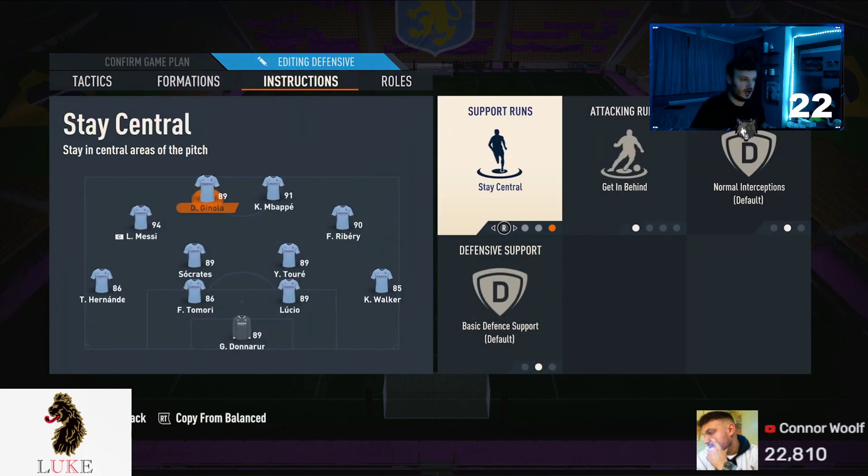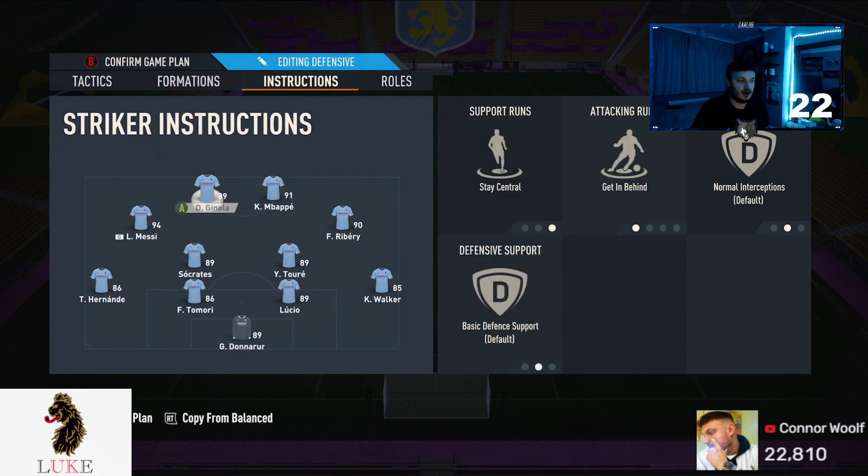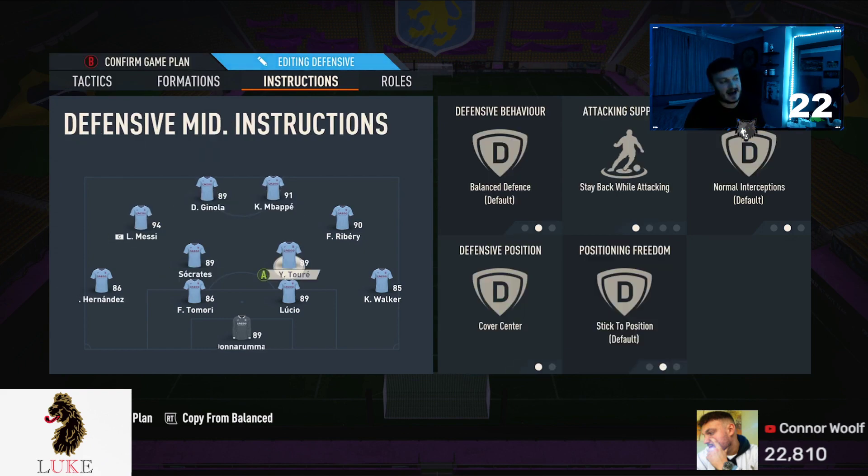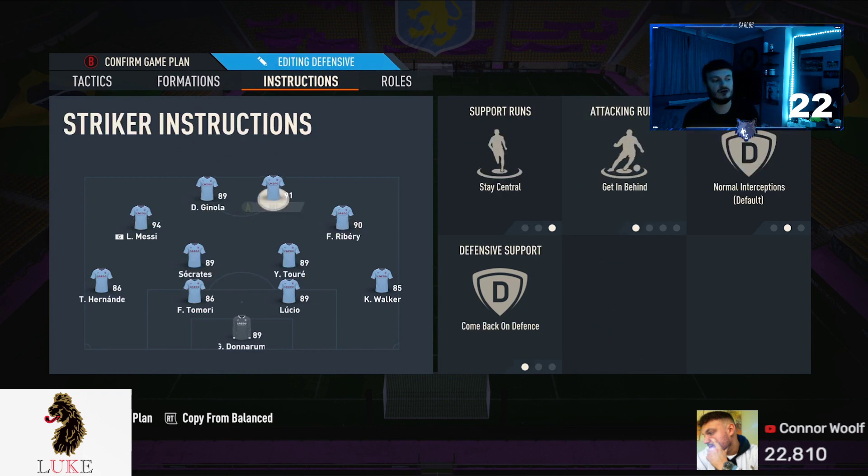The updated player instructions are like so. I have stay central and getting behind on both my strikers, but I also have both of them on come back on defence. Now, you might think that's a defensive move — it's not. It's actually for the attacking side of the game. The big issue with a 4222 is the gap between your two strikers and your two CDMs. If you have both strikers on come back on defence, they drop a little so the gap isn't as big, which makes the passing lanes easier and gives you more opportunities to score. So, stay central, getting behind, and come back on defence on both strikers. Trust me — works a treat.